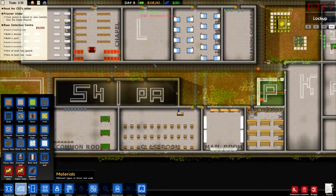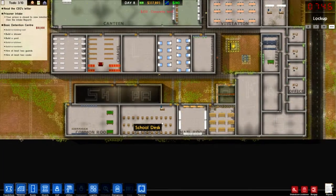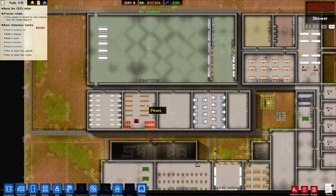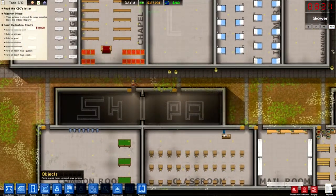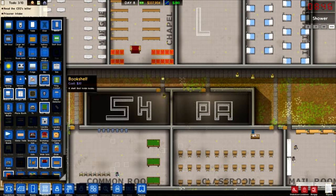There we go, so we've got that done. We'll get this here, and what I'll do is probably finish off these two rooms and call it a day, because we've done pretty much everything. When we come back in the next episode, we'll get this done and get prisoners put in and get some action going. We can still sort of do things with it while the prisoners are in because they've got their basic needs.